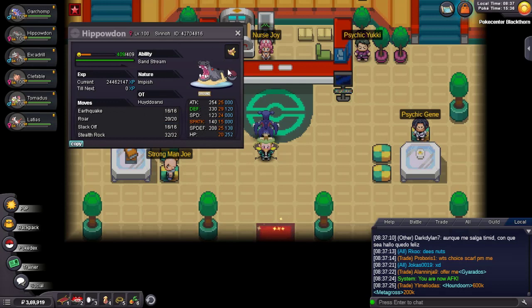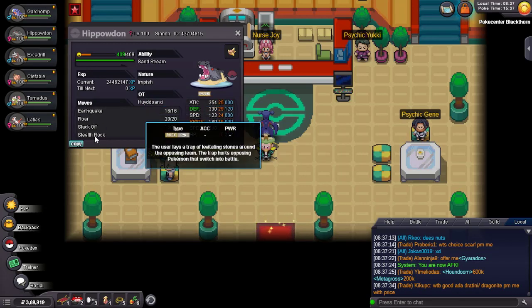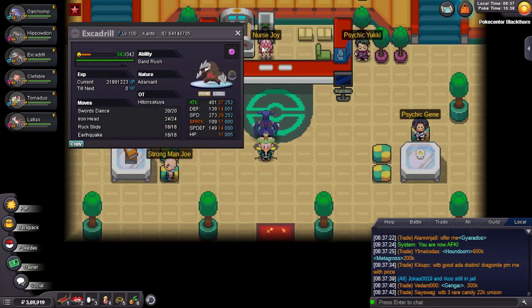Then I have Hippowdon which is my Stealth Rock setter for the team. Smooth Rock increases sand duration and it has a mixed spread to handle more things, with Earthquake, Roar, Slack Off, and Stealth Rock.